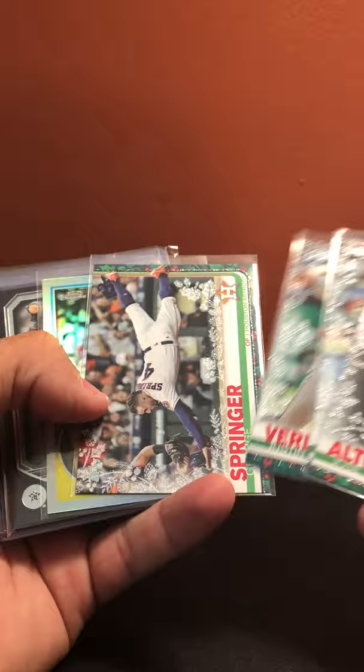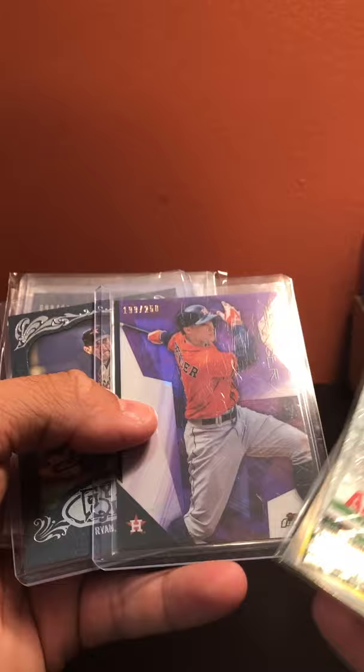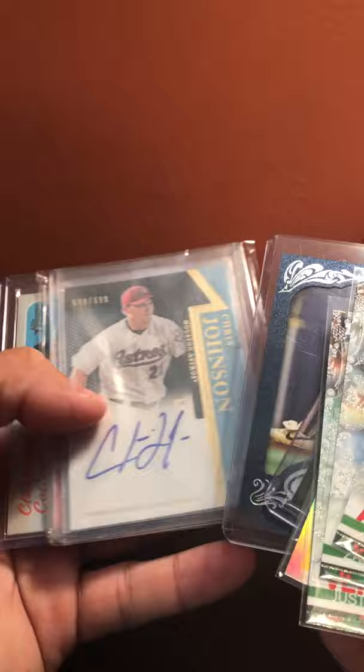Houston Astros: Jose Altuve green key, Justin Verlander and George Springer metallics, Correa refractor, Jose Altuve, Springer out of 250, Nolan Ryan out of 599, Chris Johnson auto out of 699, and Lance McCullers Jr. relic.